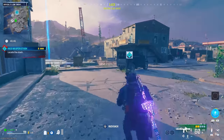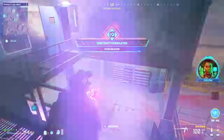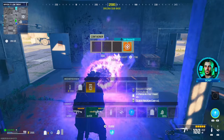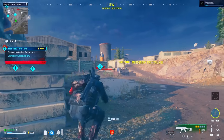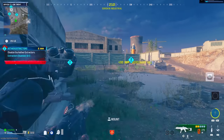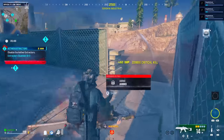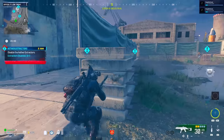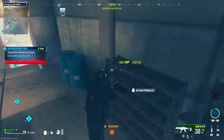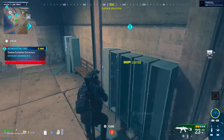Your next priority after the backpack is getting a self-revive, because it's always good to have one in your back pocket. Usually as you're searching for the backpack and picking up mods, you'll come across a self-revive naturally. The last thing on your priority list is the pack-a-punch, because if you don't have at least a purple or legendary weapon, pack-a-punching is a waste of money. With just a gray weapon, you can kill almost anything in the white zone.